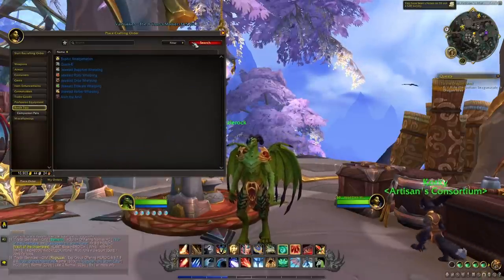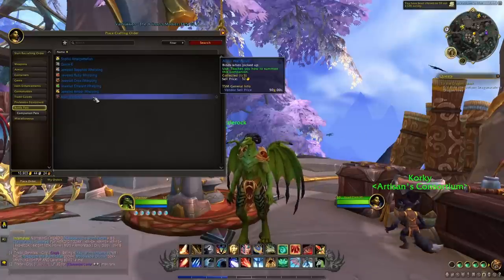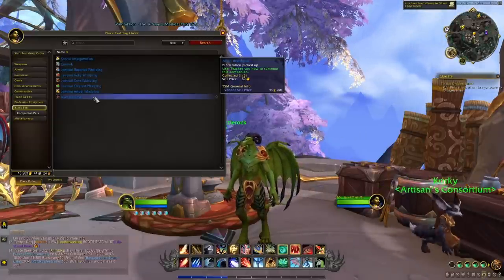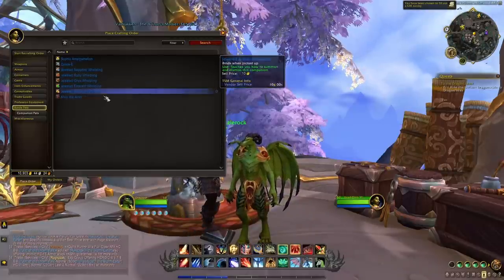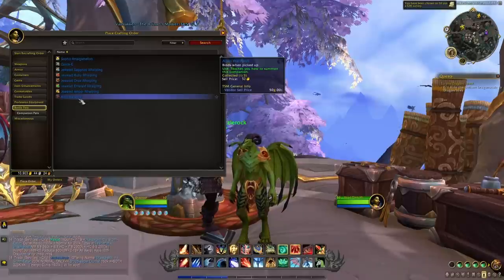Then we have all the different battle pets, which are also really interesting. The value of the materials versus the value of the pet on the auction house should give you a good margin. The ones that are a little tricky are the jeweled whelplings, but all the other ones are pretty easy and you can find the materials easily.